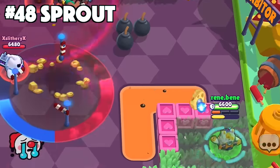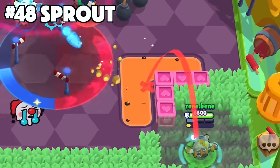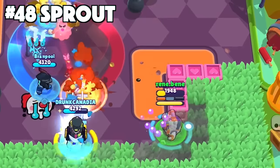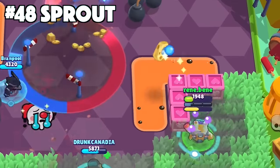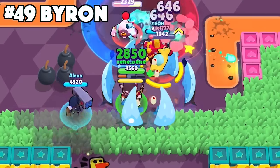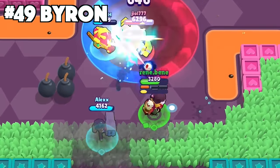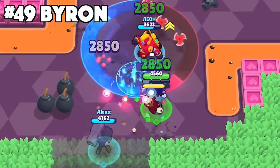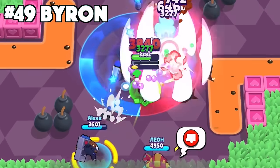With Sprout, shoot your main attacks over groups of walls or water to extend the distance of your shots. Aim at the far edge of the wall or water and watch it shoot across the map and catch enemies off guard. For Byron, always save your super to use at the opportune moment — throw it onto multiple teammates, multiple enemies, both, or save it for yourself if you are pushed aggressively by another brawler.